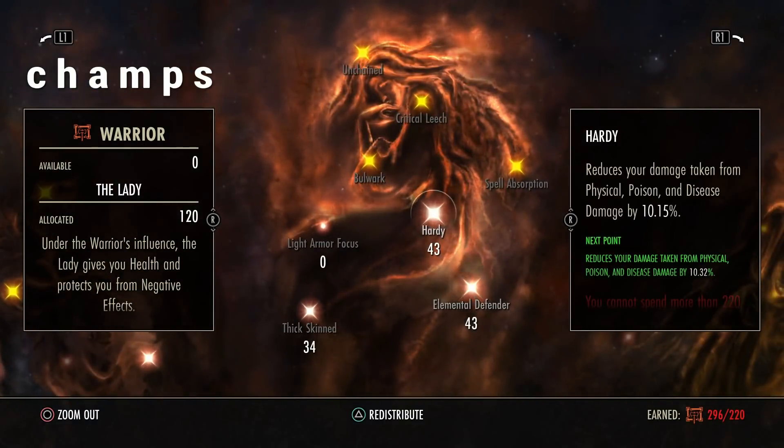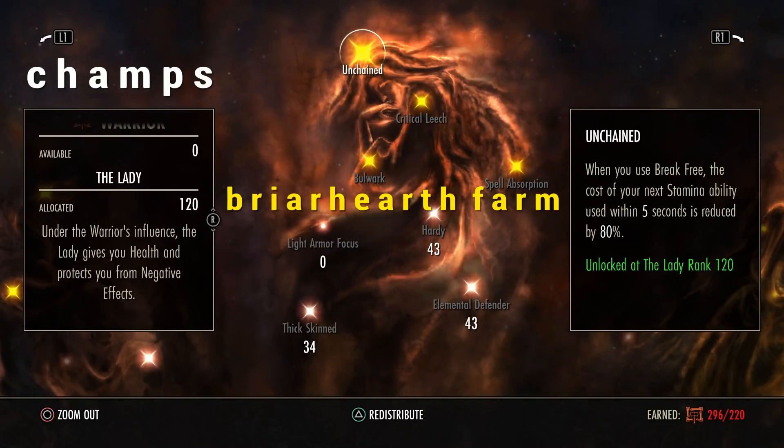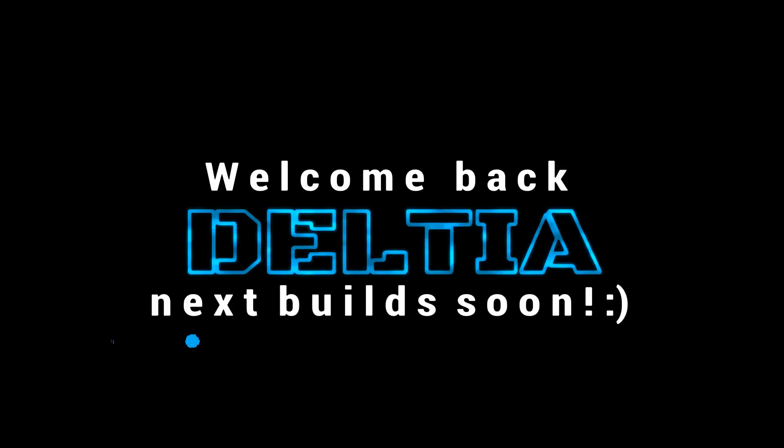With Briar Heart it's pretty hard to farm because it's the lowest drop rate in the whole game — you can farm it in Wrothgar. Dual-bar rotation is my recommendation for the best experience. It gives great immunity, hard resistances, overpowered heals, and finally over 5k weapon damage which is sustainable. And soon I'll be putting out magicka builds too!